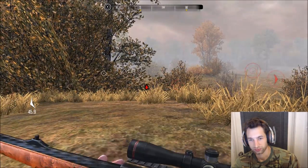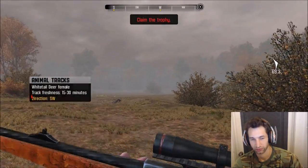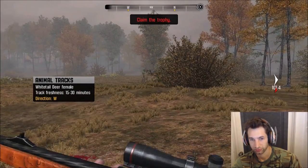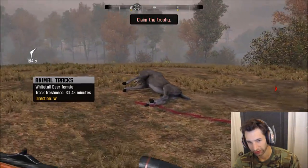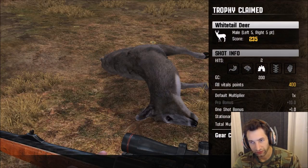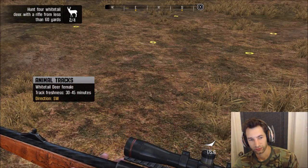Double lung shot — excellent shot placement, won't go far. Let's watch these deer so we know which way they're headed. Let's go pick up our buck. He scores 235, he was a 10-point, and we got 1,200 gear credits earned. That's really important — getting a double lung shot is how you get most of the points. Two more trophies needed to complete this hunt.